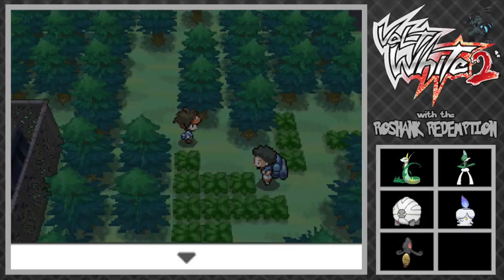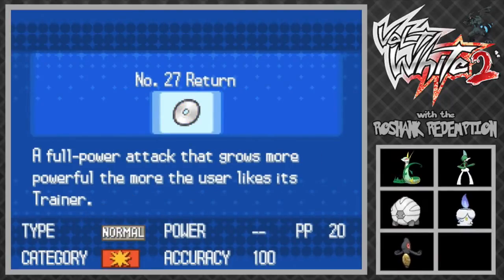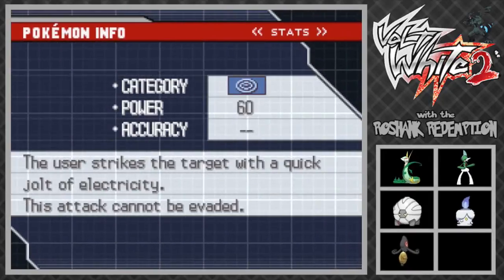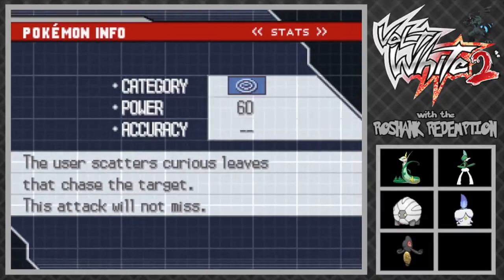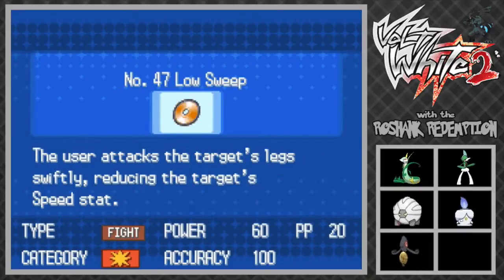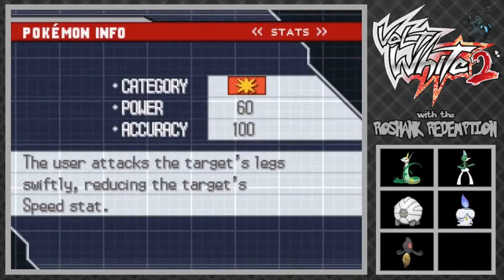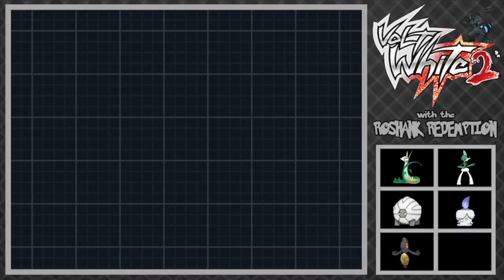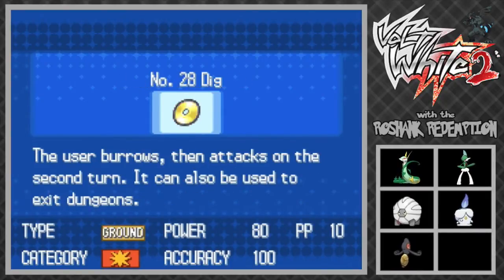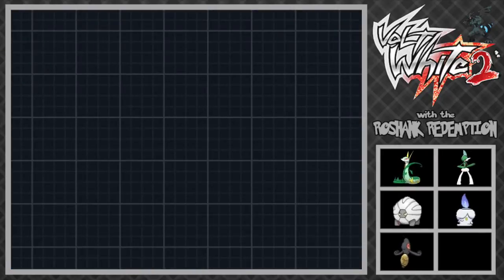Let's start using our Gallade and teach it some moves because the moves it has right now are really useless. We're gonna teach it Return first - hopefully this thing has high happiness. Let's delete Magical Leaf since this thing has terrible special attack. Oh, we have Low Sweep - let's teach that for sure, I think I picked it up off screen at Virbank Complex. It can learn this - sweet! We actually have a good STAB fighting type move for this early in the game. We're gonna delete Shockwave. We also have X-Scissor, Smackdown, Dig, and Strength - Strength would be great coverage and it's Rock/Flying type in this game.